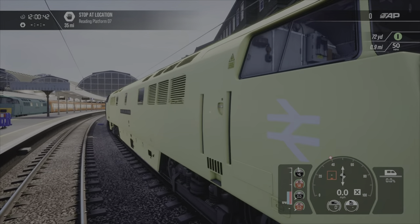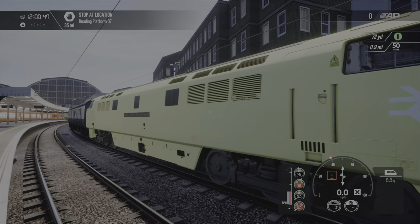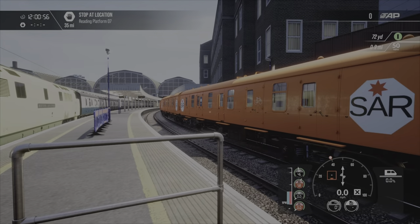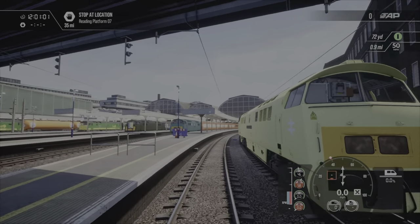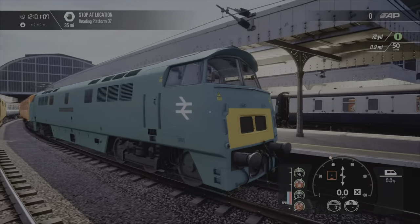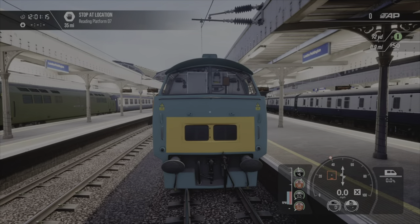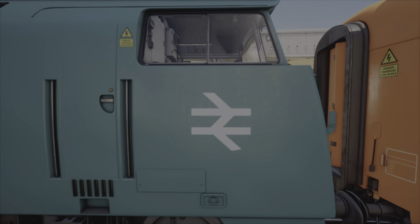Next up, we have the sand colour — sand cover livery for the Class 52. Not too bad. Some of these you've already seen in-game as I've already created them. I think all of the Class 52s I've done is already in a video, so you've already seen these. If not, go and check them out. We have the cyan livery for the Class 52 — not my best work with that, but it'll do.